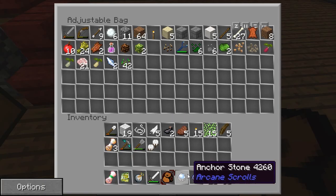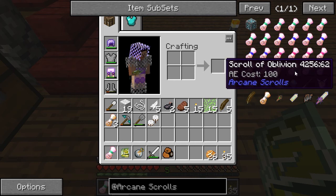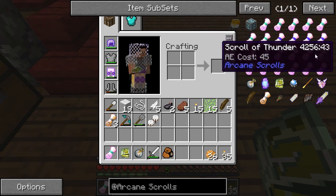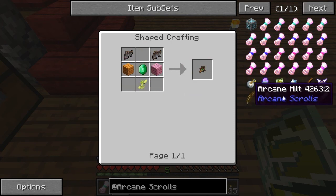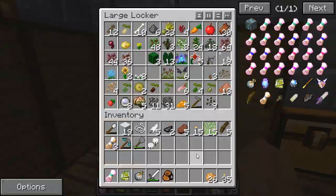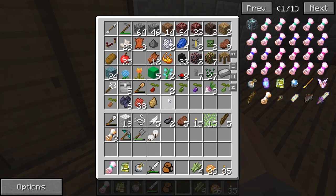I'll put these anchor stones in the sack because they're awesome. Looking at other recipes — to make the arcane blade you need six gold, two stones, a diamond, an emerald, a wood stick, and bat wings. I don't have bat wings so that's not happening. What I will do instead is go ahead and plant some sugar cane, then head over to the dungeon after I get some food.